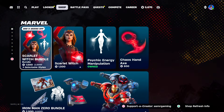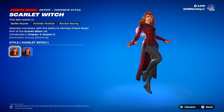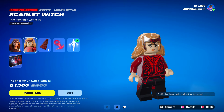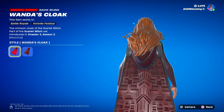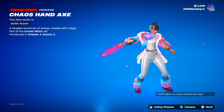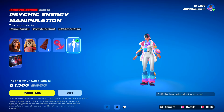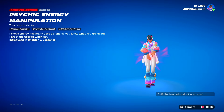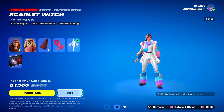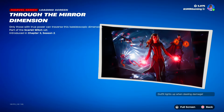And then we got this small section with the Scarlet Witch skin back today — 'Sokovian sorceress with the ability to harness chaos magic.' Here's Scarlet Witch Lego, here's Wanda's Cloak — 'the Crimson Cloak of the Scarlet Witch.' Here's the Chaos Axe — 'tangible construct of energy created with magic.' Psychic Energy Manipulation emote — 'psionic energy has many uses as long as you know what you're doing.' And here's the loading screen 'Through the Mirror Dimension' — I like that Doctor Strange is in the background there.